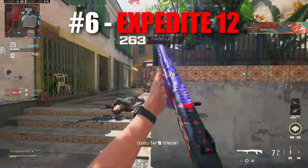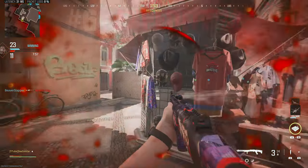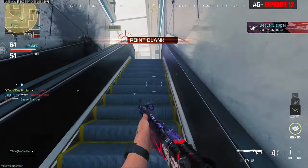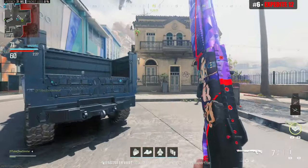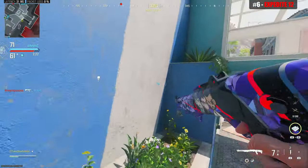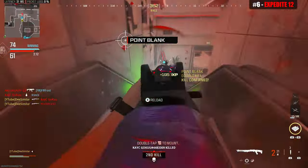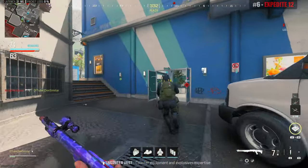At the number 6 spot we have the Expedite 12. Once again, the Expedite 12 isn't much better than the pump actions. It does have similar damage, but this is a semi auto weapon with double the fire rate of the Brysons, so when you don't hit that one shot kill you still have a chance of getting the follow-up shot off. I think this gives me more consistent one shots than the pump actions, but don't get it twisted — the Expedite 12 is a horrible weapon and not worth checking out.